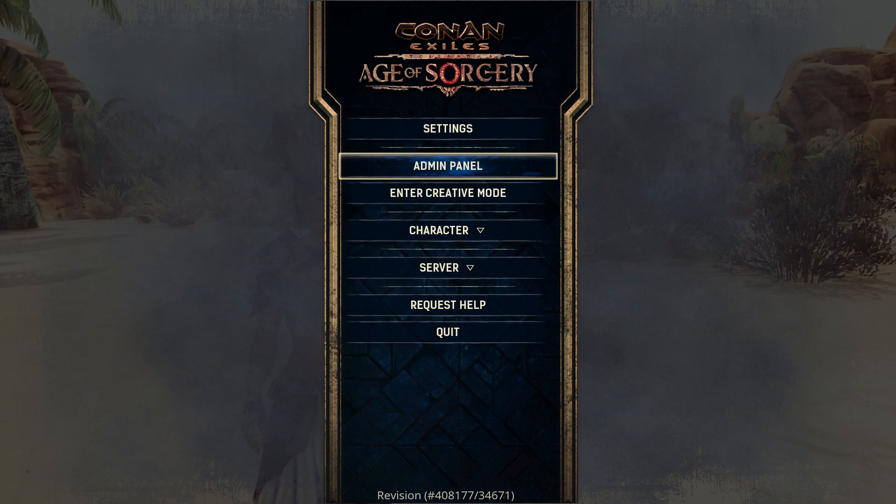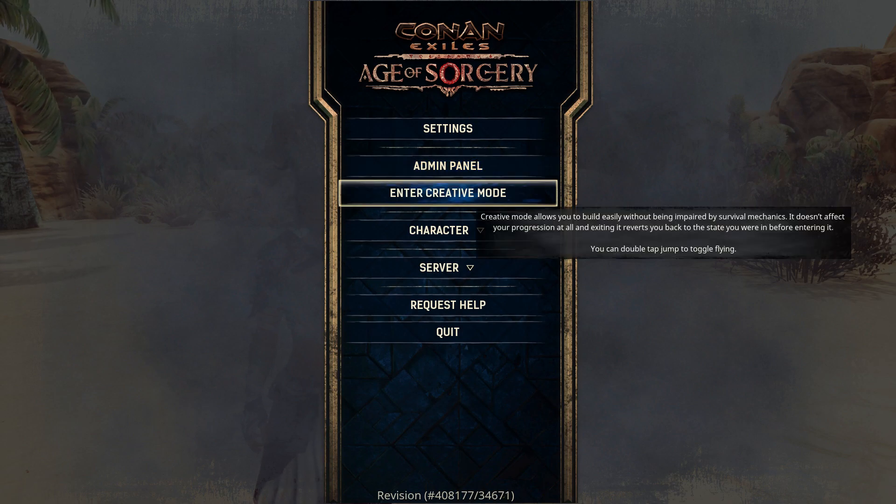Let's go back to our beginning. Now you see we have Enter Creative Mode. Creative Mode allows you to build easily without being impaired by survival mechanics. It doesn't affect your progression at all in the game, and exiting it reverts you back to the state you were in before you entered it. What this means is that no enemies are going to bother you, you're not going to get thirsty or hungry, and it doesn't affect progression — which means you don't earn any XP points for anything you're doing. So it's not going to make the purge happen faster.